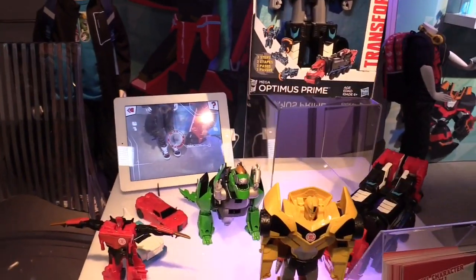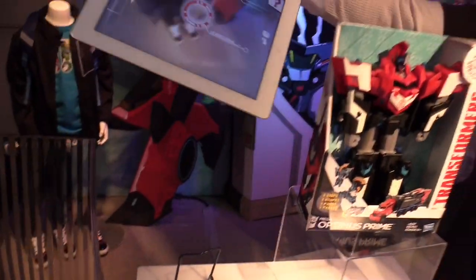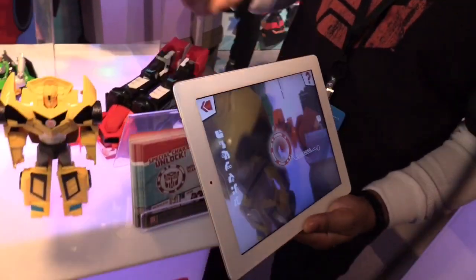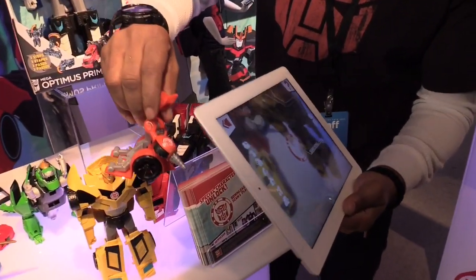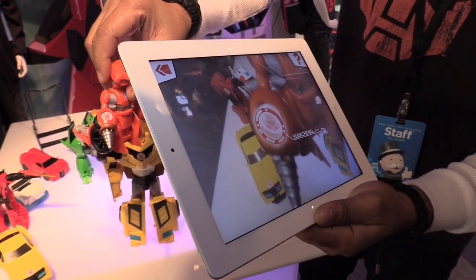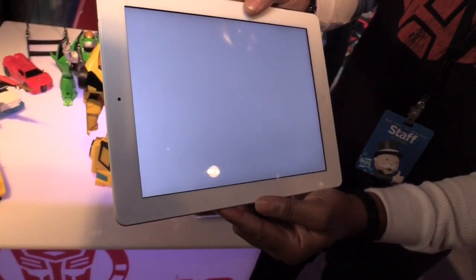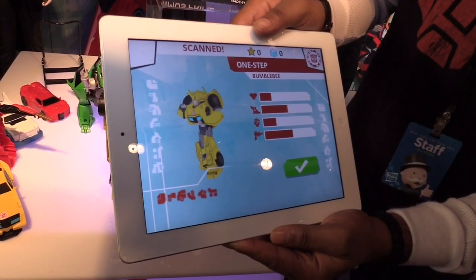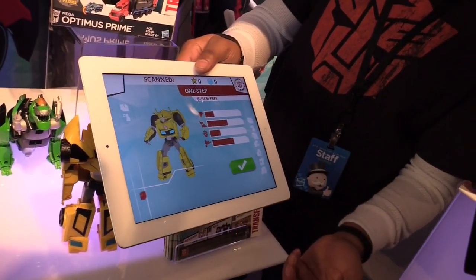We also have the Robots in the Skies mobile app, which is really cool. What this app allows us to do is actually scan our characters into the game. So say we look for the character with the icon — we would scan it onto our tablet. It scans your character, shows the stats. And this is a prototype, of course. You can take your character into the game.